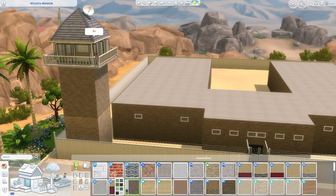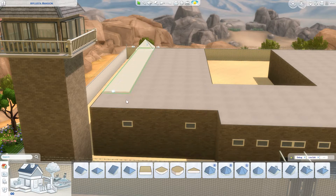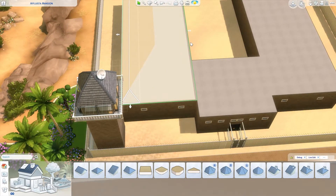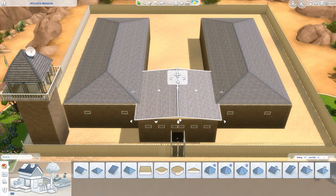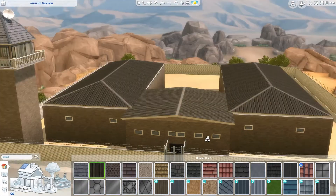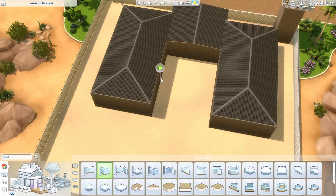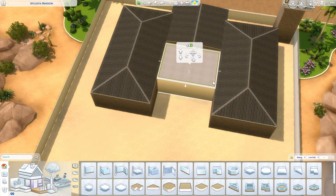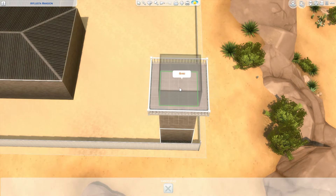The tower is really just for looks — I didn't build stairs or do anything inside. I will never pretend to be good at doing roofs, and I give mad props to anybody who can really roof the hell out of a house, because it is one thing I cannot do and I've accepted that and moved on. So this is the roof we're going to stick with.